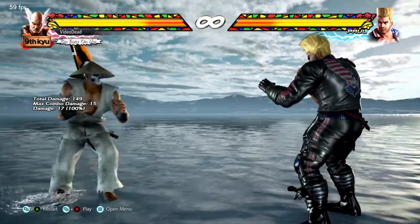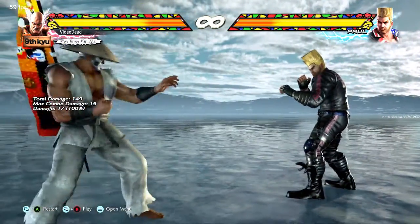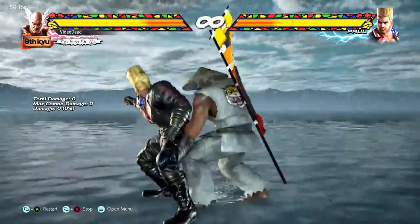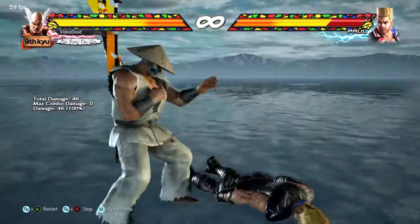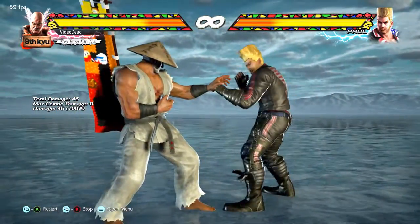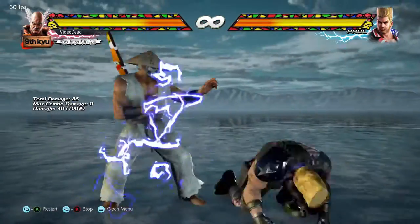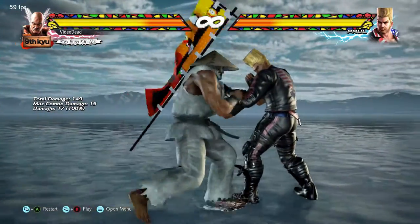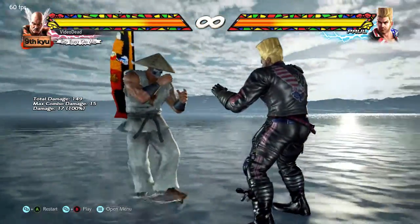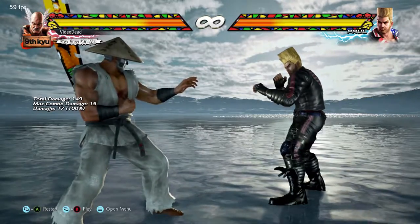Secondly, sidestepping. A single quick tap up or down will sidestep you. This is particularly good for evading big punches or kicks that might be coming your way, and if you sidestep successfully you will leave your opponent open to all sorts of nastiness you care to inflict upon them. A double tap and hold up or down will start you in a circling motion.